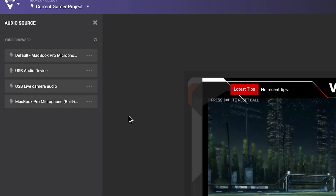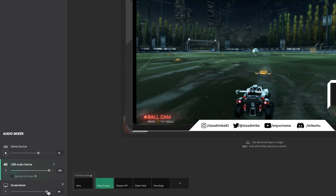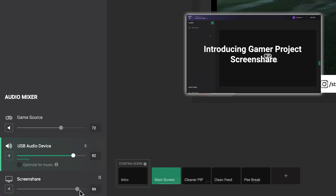Make sure your audience can hear you by adding your own mic into the audio mixer and adjusting its level to match your party's. You can also use the screen share feature to add background music to your live stream. Check out our video on our browser screen share feature to add background music through other services.